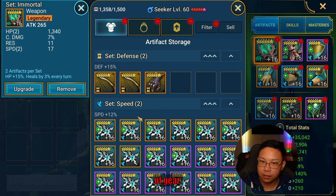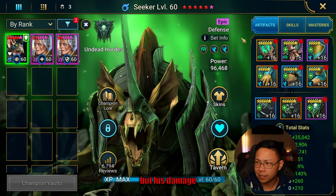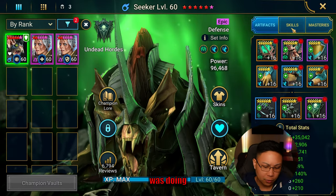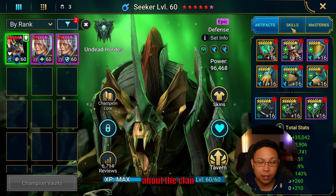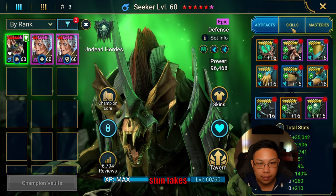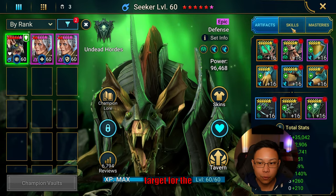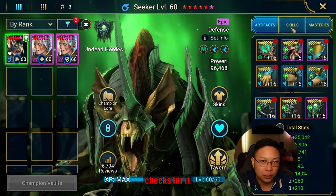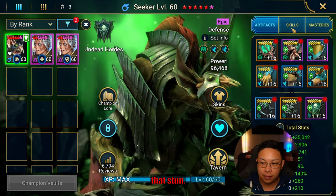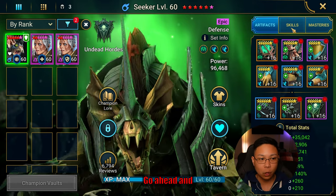Seeker's gear is mainly focused on speed. His damage is based off of defense and he is in Immortal. When I was doing clan boss builds, if a champion that isn't supposed to take the stun takes the stun, putting Lifesteal or Immortal on that champion usually stops them from getting stunned — the clan boss targets killable champions, so if your health is near full you're less likely to receive the stun. That's why I think Immortal helps.